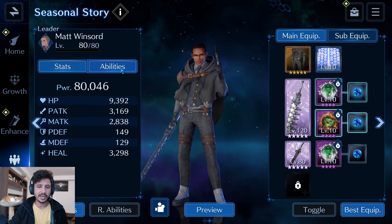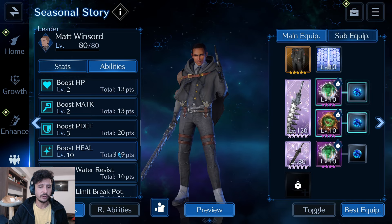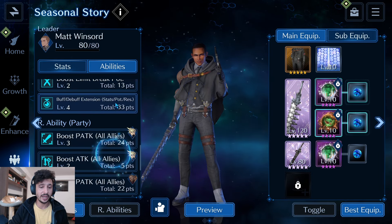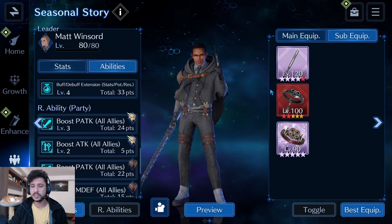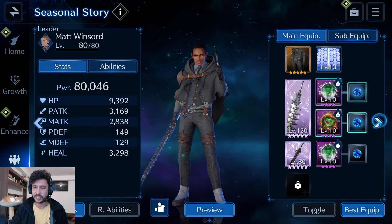Jumping over to Matt: he's sitting at 80,000 power, 9.3k HP, 149 physical defense, 129 magic defense, and almost 3.3k healing. His abilities are focused on HP, physical defense, and healing, plus buff-debuff extension. His sub-weapons are Guard Stick, Silver Collar, and the Hell House Caller.